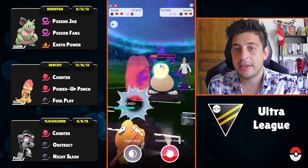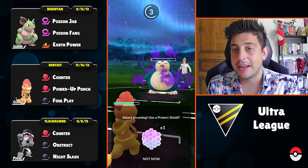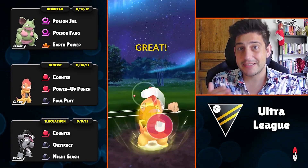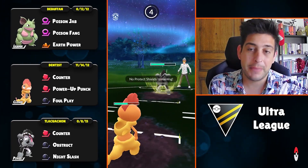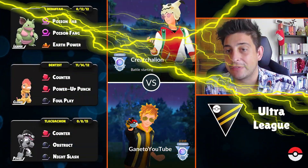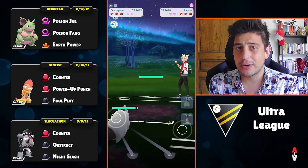Now they return with Snorlax, so all I have to do is protect my Scrafty from a potential Superpower. My opponent plays those mind games pretty nicely — another move is coming and I have a feeling it's gonna be a Body Slam, so I block anyway. It ends up being a Superpower, so we got a bit lucky. We have the better Pokémon to end this battle with Scrafty's Counter, and we dominate to get the victory.